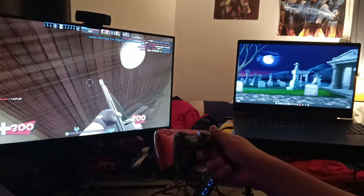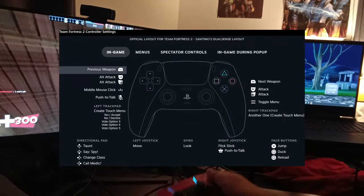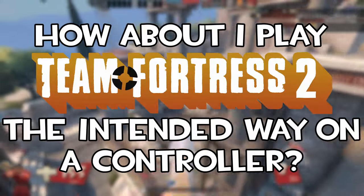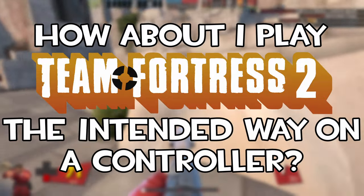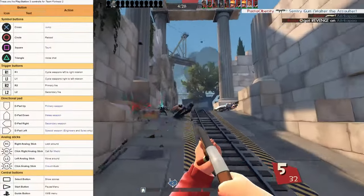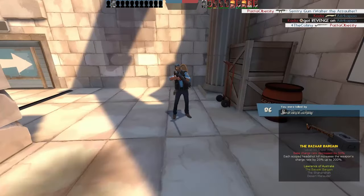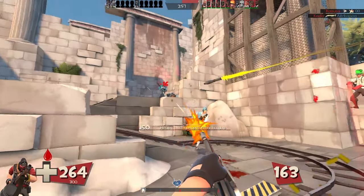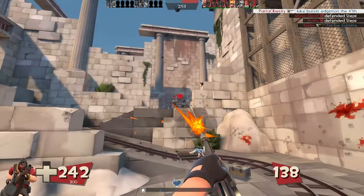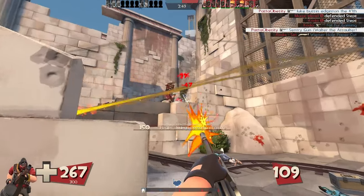I normally play Team Fortress 2 on a DualSense with my custom controller config. I enjoy playing this way, but I always wondered — how about I try playing Team Fortress 2 the intended way on a controller? So after I looked up the PlayStation 3 controls on the TF2 wiki and made a whole new controller layout, I created a TF2 layout the intended way: no voiceline commands, no dropping and picking up items, no mouse 3, no aim assist with sticks, no spy callout — just raw controller.